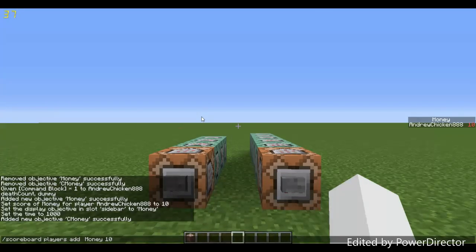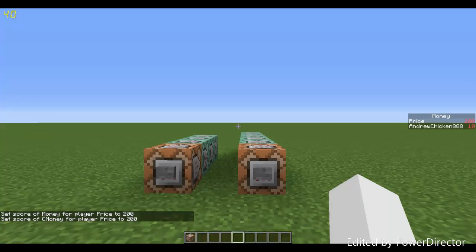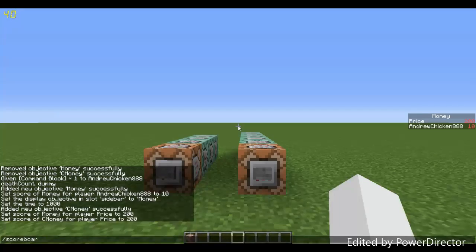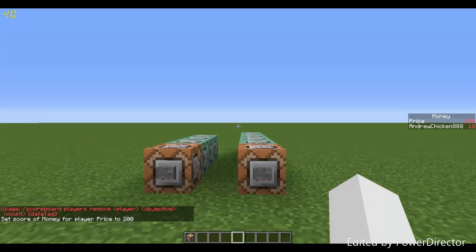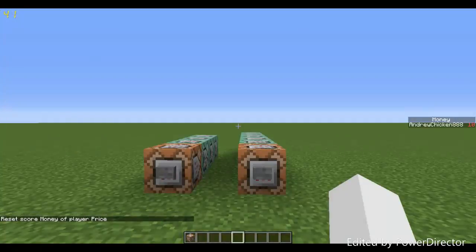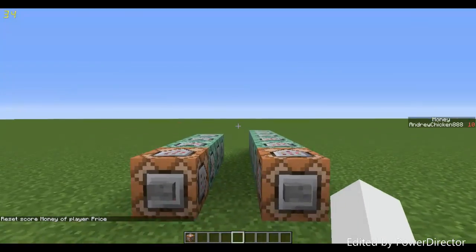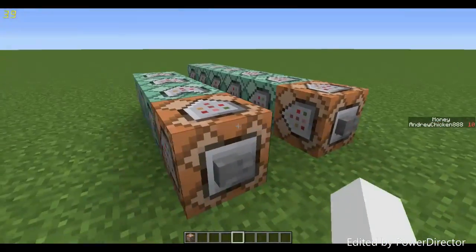You also want to add another player entry called 'price' to the c money scoreboard, using the same command but replacing `@p` with `price`, and set the value to whatever your item's price will be — let's say 200. This 'price' entry stores the cost of the item for use in the transaction calculation.